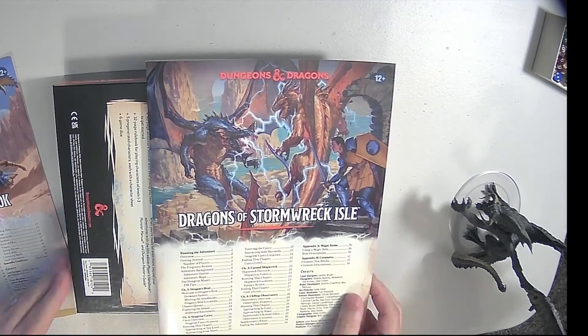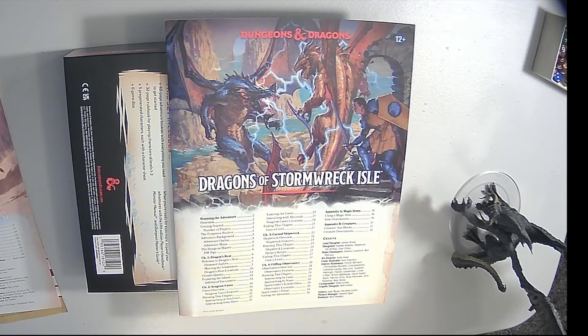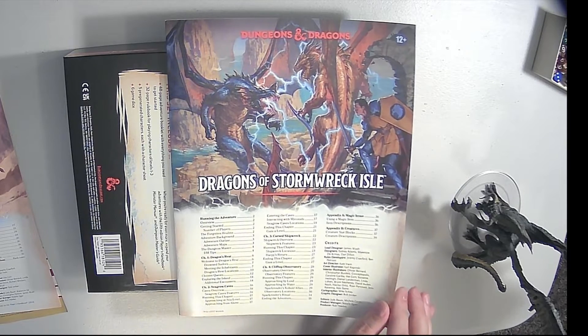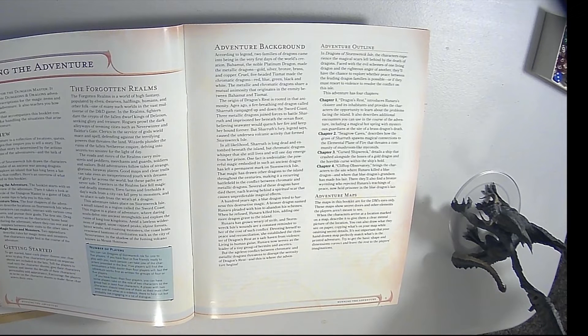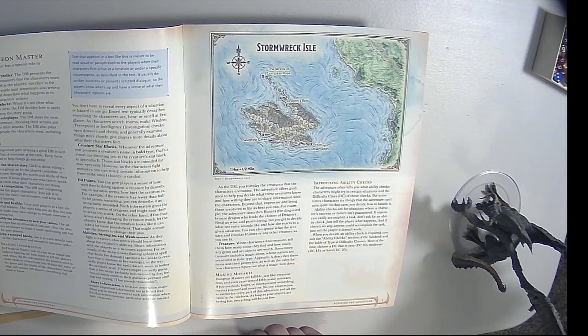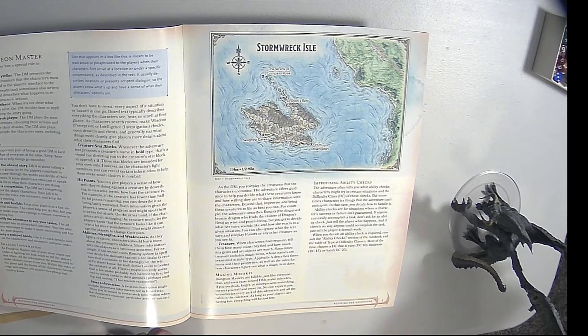Now let's look at the adventure — Dragons of Stormwreck Isle. Got Running the Adventure. Chapter 1: Dragon's Rest. Chapter 2: Seagrow Caves. Chapter 3: Cursed Shipwreck. Chapter 4: Clifftop Observatory. Some magic items, some creature stat blocks. Lead designer James White, Sydney Adams, Mackenzie de Armas, and Dan Dillon as additional designers. This adventure takes place on Stormwreck Isle, a small island in a region called the Sword Coast — very close to the other original starting adventures. Got the adventure background, adventure outline, adventure maps. Here's a detailed map of Stormwreck Isle off the Sword Coast — we can see the high road there.